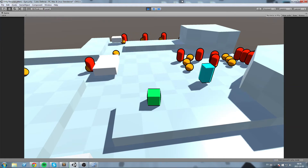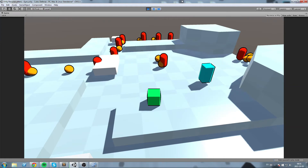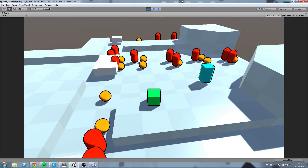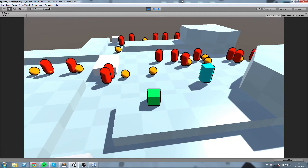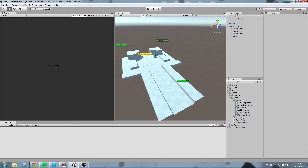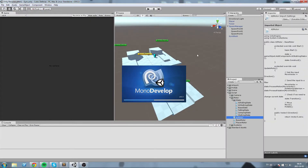Hey, what's up guys! Today we're going to modify the spawn point a little bit and also create some other waypoints so our enemies can go from their original starting points to the very end of the level. Without further ado, let's get started. First thing we'll do is head over to the AI mother script.